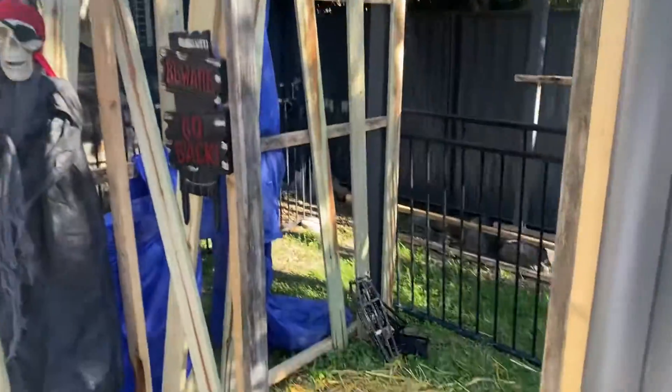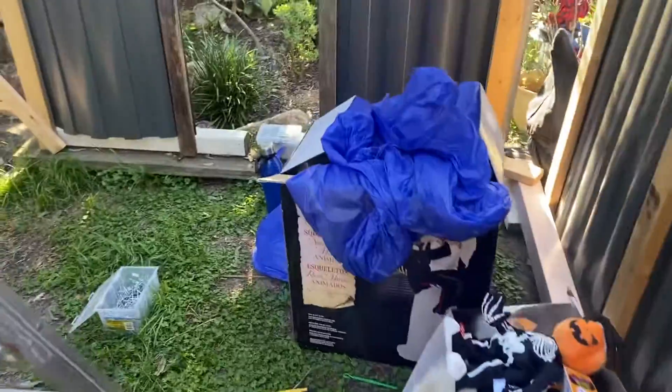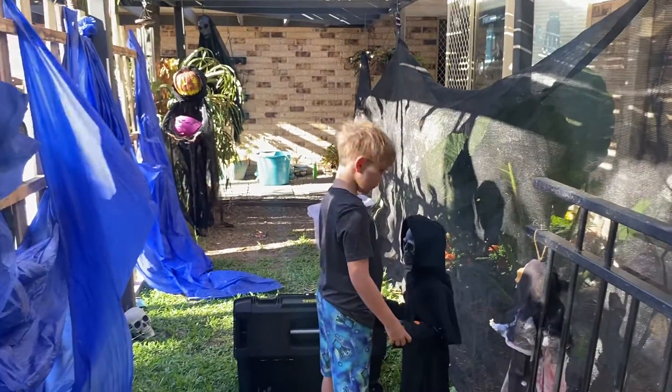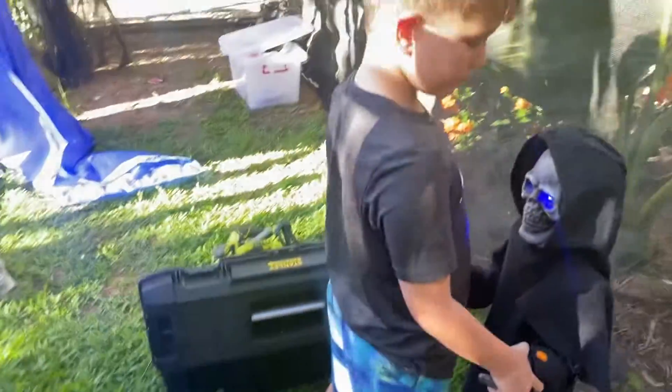We've got to set up the skeleton. Then you get into the jump scare area — we've got to set up all this. Build the back wall a bit. We've got the married couple of skeletons — make a little chapel for them in the corner. And then this is where you get into the jump scare room. There's going to be stuff hanging down through here, and there are little holes here where we can pop out and scare them.